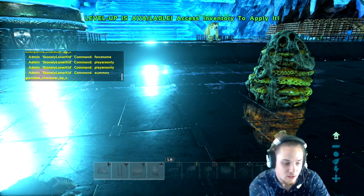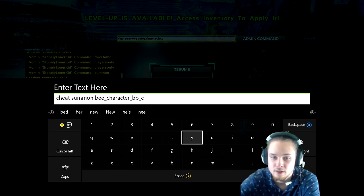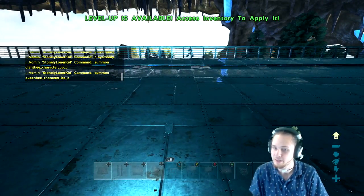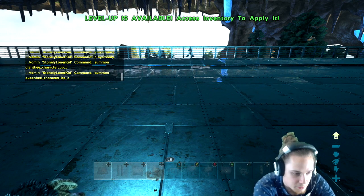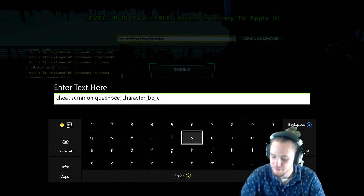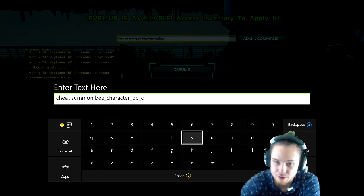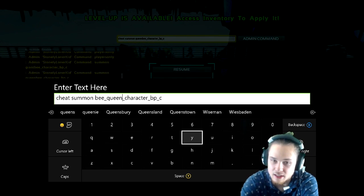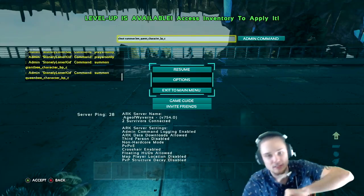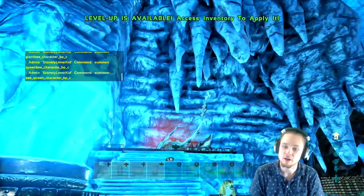I think it's 'queen b' actually — I'm just going to try it without looking it up. I'm pretty positive it's 'queen b'. Okay, that's still not it. Let me check: under 'air creatures' — 'Giant B', got it. So the correct command is 'cheat summon B_Queen_Character_BP_C' — so many underscores. Okay, that's it.